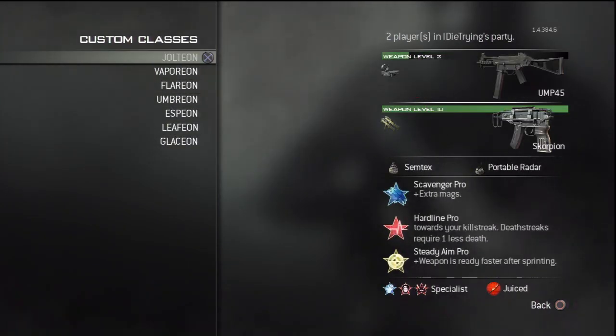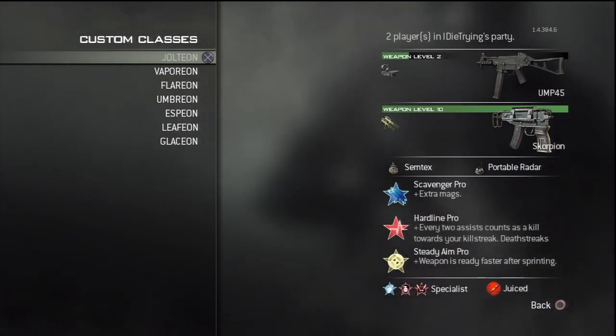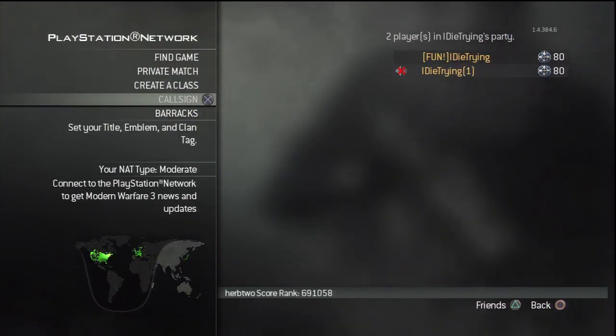This is Colby's next class — it's the UMP-45. I don't really like any of the other submachine guns, so I use the UMP-45. It's basically the same as my first class with the MP7, but just with the UMP-45 and not as fast.